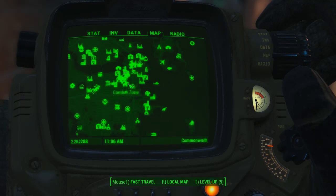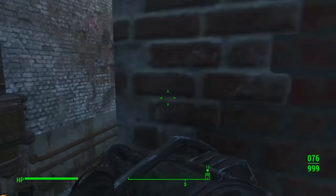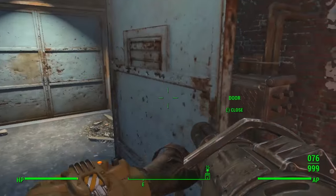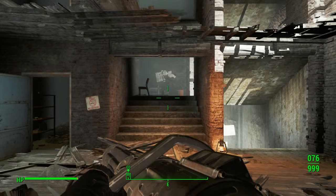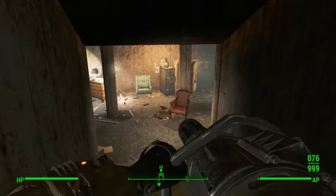All you've got to do is go to Good Neighbor and head behind the shops and vendors, to the passage on the right. You're going to need to pick up a mission called The Big Dig, where someone called Bobby will basically come up with a plan where you've got to break someone out of jail and head into the Diamond City vaults.